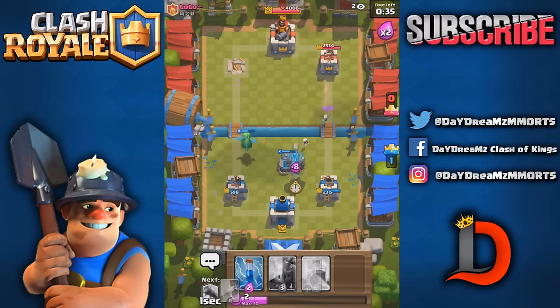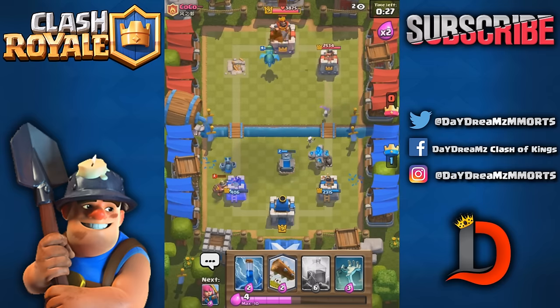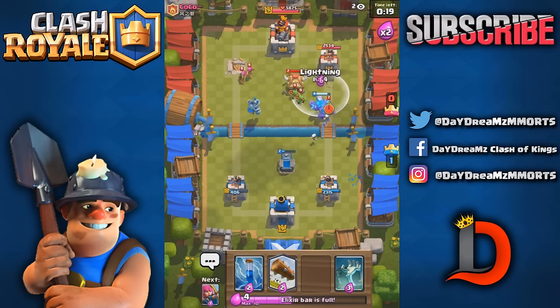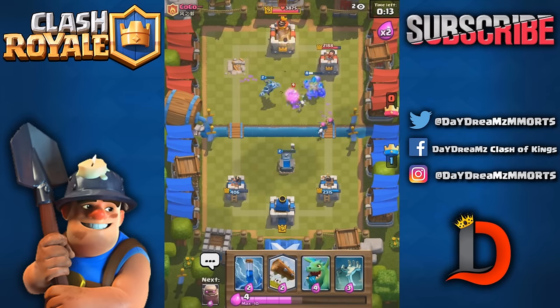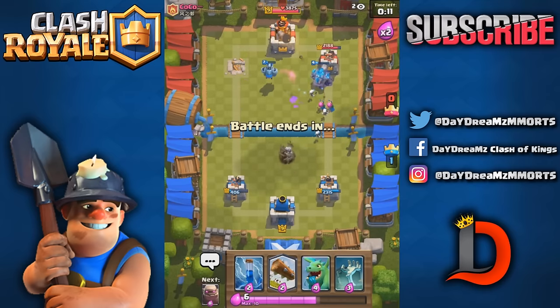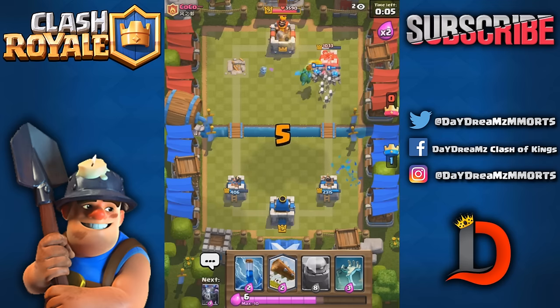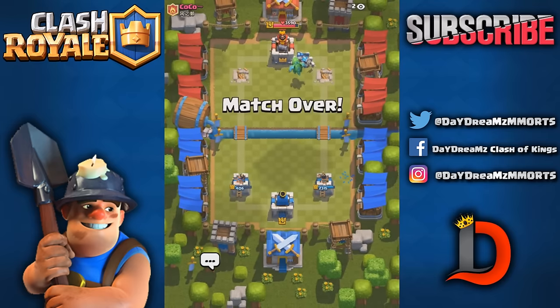He spent a lot of elixir — he's gonna be spending so much to take out that tower. Here comes the fireball probably. The skeletons took out that mini pekka. He had to do that to take out my archers. These skeletons are gonna take that tower. He's got no elixir — what's he gonna do? He doesn't even have elixir to fireball the tower now.